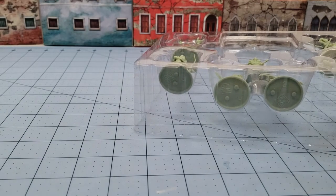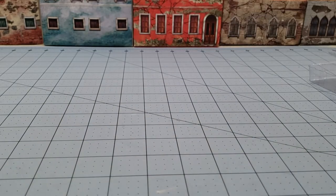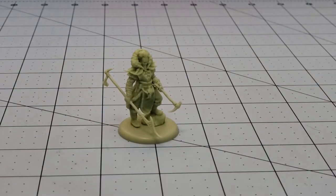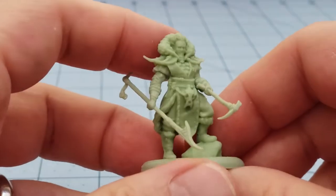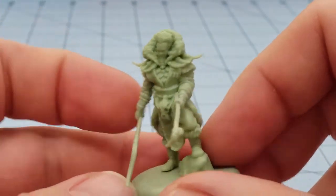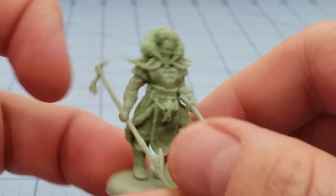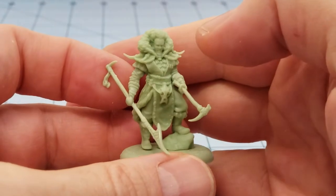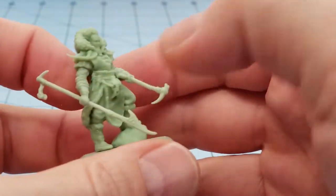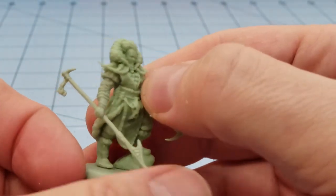I'm gonna keep the box handy so I know what I'm talking about. First up is Jarl - I don't remember Jarl because it's been a while since I've read the books, but I'm sure he was in there. Surprisingly for a cool minifigure, all of his weapons are nice and straight. He looks like a nice figure and I'm really impressed by the fact that his weapons are actually straight.